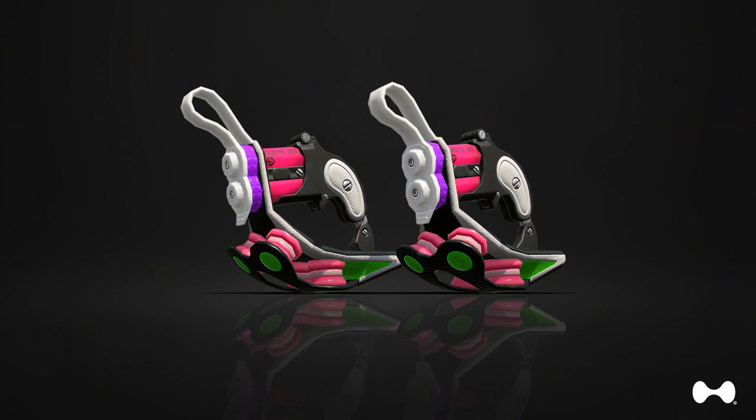Not only that, but a new type of dually has been revealed as well — the Dark Tetra Duallys — which feature four ink-ejecting nozzles that allow you to execute up to four dodge rolls in a row. It's actually rather different from the other duallys, and we have to imagine that increased mobility means it's not quite as strong, but we'll have to see whenever it's eventually released.